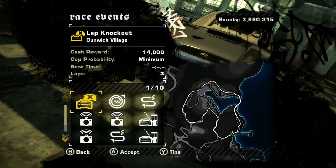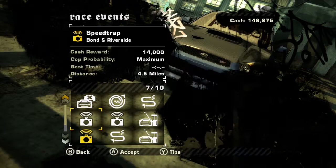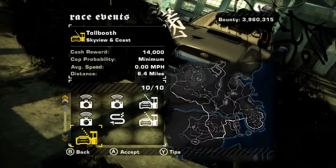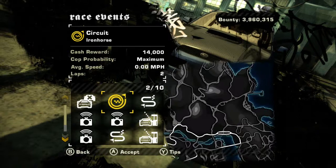Let's see what race has a maximum bounty level — a circuit race for a change. We also got a toll booth, a speed track, a circuit, and there's a drag race in Webster's races too. There are about 10 events in here. I think we'll do the circuit, and if we encounter cops we'll do something else, probably a sprint or a speed track.